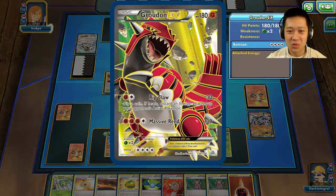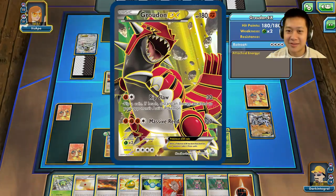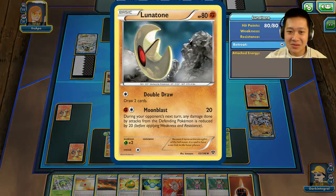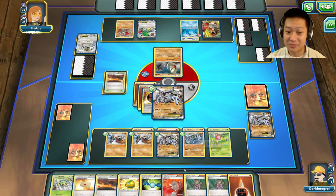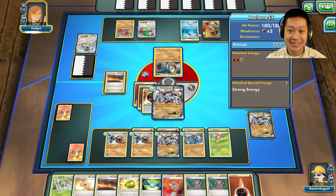Oh, a Groundhog — maybe I can Lysander this instead. Lunatone is out, just drawing two more cards, buying time. I've got my Lysander — Lysander just wins games. Definitely put it in all your decks. She's thinking. Pretend if you saw this setup and you're like, how would you take care of Machamp? How would you build your deck against this Machamp? It's pretty powerful.